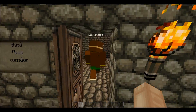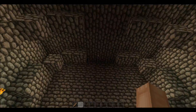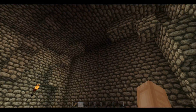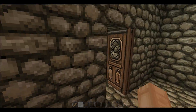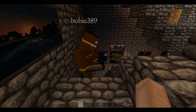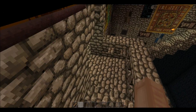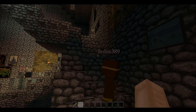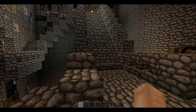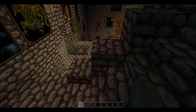We're going to put Fluffy here — the big dog from the first movie. We're not really sure how to do it yet, so we'll come up with something — maybe a retextured mob or a moose room. The banister on the side of the stairs isn't quite right, but we'll fix it.